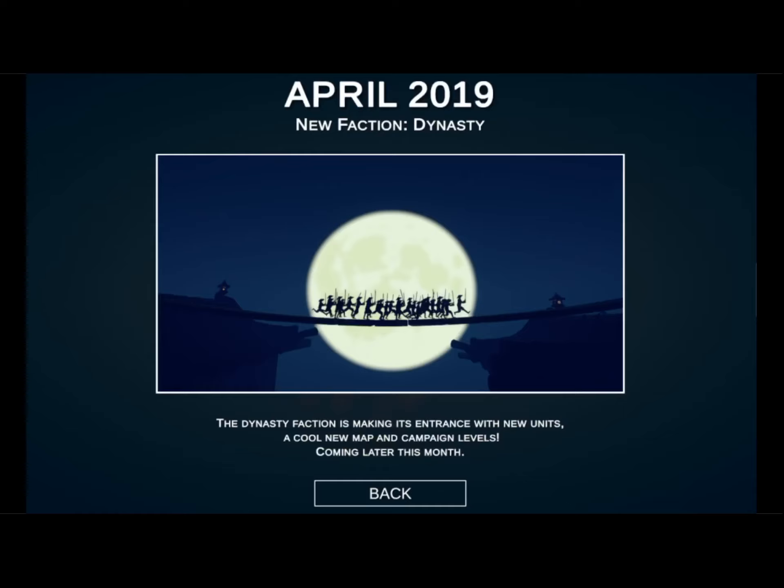I'm not sure how long it'll be, as this new update added quite a bit and just dropped today. At the bottom it says the Dynasty faction is making its entrance with new units, a cool new map, and campaign levels, coming later this month. So it does look like we are going to be getting this one within a matter of weeks. I wonder if we're only going to be getting one more map or multiple. I really hope that we can get a full set of two maps and a sandbox map for every faction, but we'll have to see. Some factions might just end up getting more love than others.